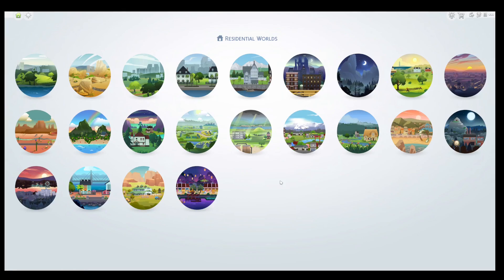It basically turns your Sims 4 game into The Sims 2 with all The Sims 2 lore and characters. As you can see we've got Pleasant View, which is the default neighbourhood in The Sims 2, and Strange Town down here.